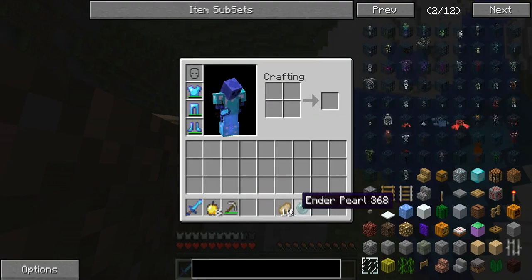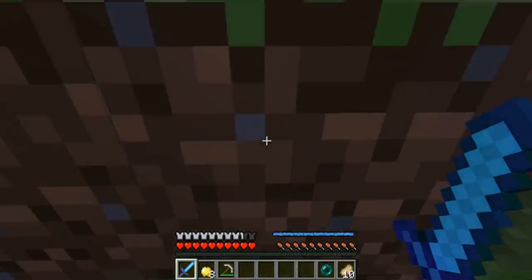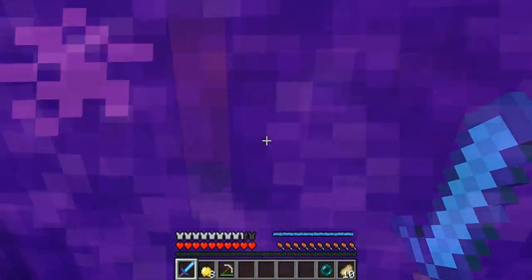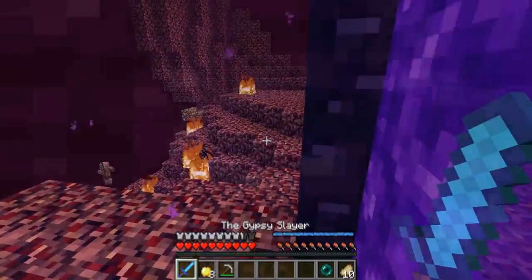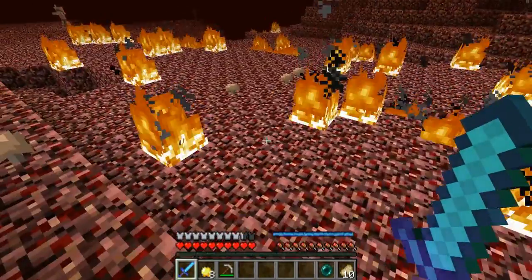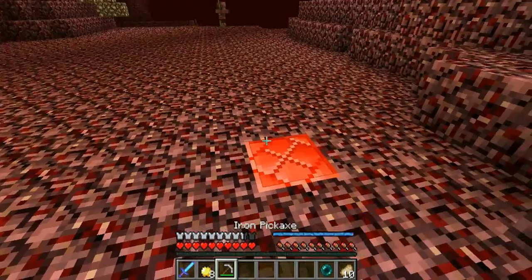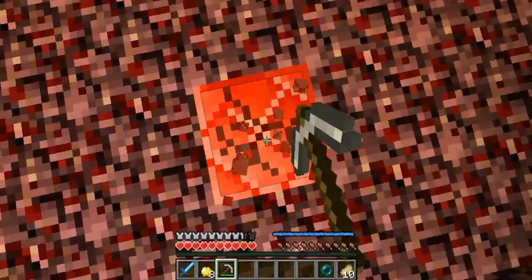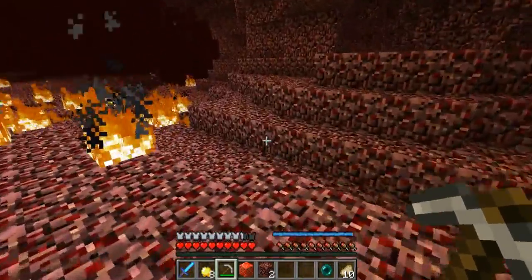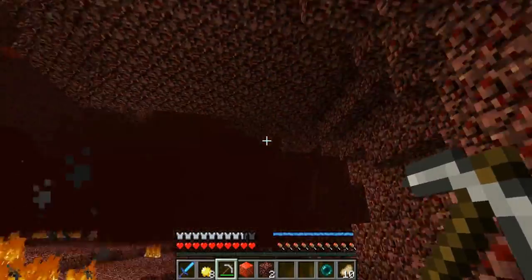I killed the ghast. I got some ghast tears for us. It's safe to come back if you want to. The spiders are gone. Get this netherite. The netherite is like cactus, pretty much — when you break it, it can delete items and it can hurt you. Not fun. So I just got the rest of that. Make sure we stick together, because it is very dangerous in the nether.